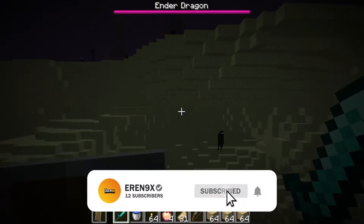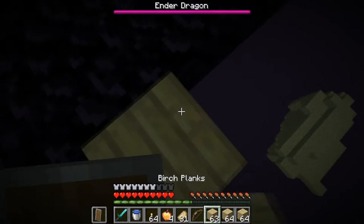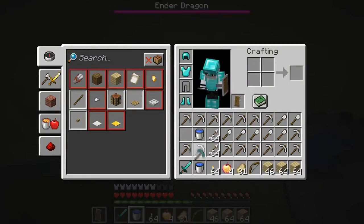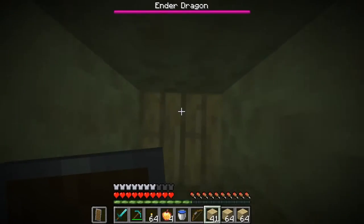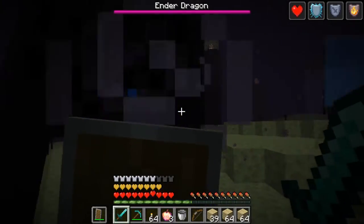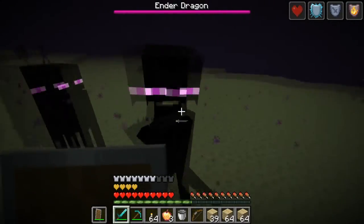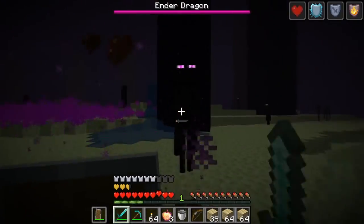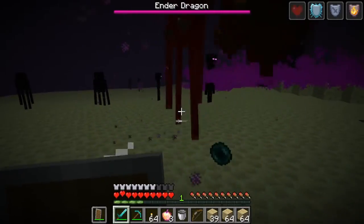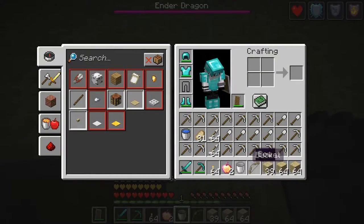Let's get straight into it and attack! We're going slowly, placing planks - but they're attacking me! That's so messed up. I don't really think I can defeat the Ender Dragon. I'm terrible at defeating the Ender Dragon but I can do this, even though I'm already failing hard.